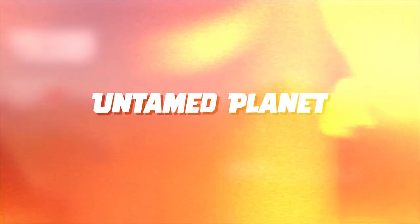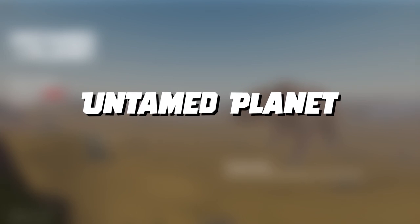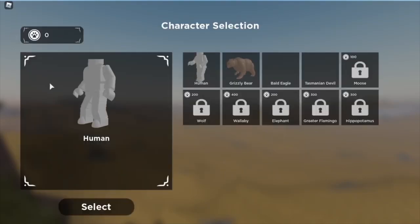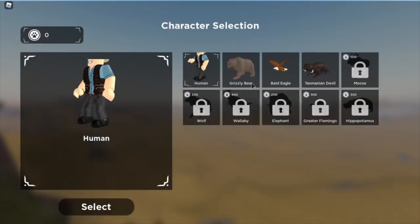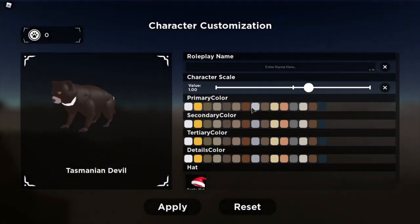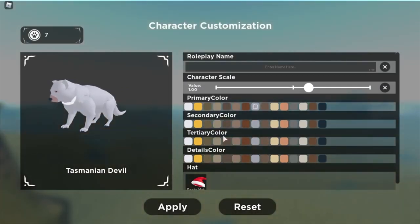Untamed Planet will take you into a vast and really wild life filled with a diverse selection of flora and fauna. This game pretty much makes you roleplay as hunters, scavengers, and campers, which is fitting for its free-roam survival and exploration gameplay. What's more, a portion of the revenue earned by the devs goes directly to wildlife and natural habitat protection groups, Wild Ark. Not only are you going to experience a good game, you're also doing your part by saving the world. Cool, right?